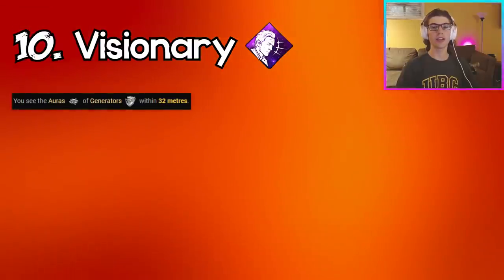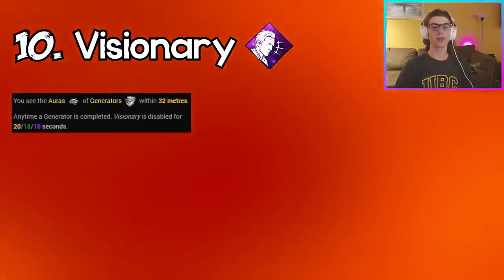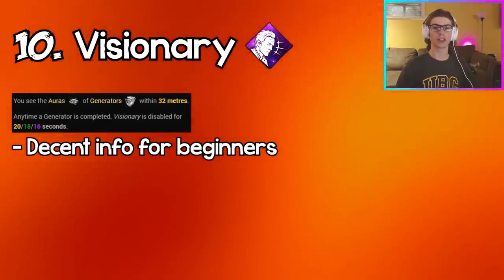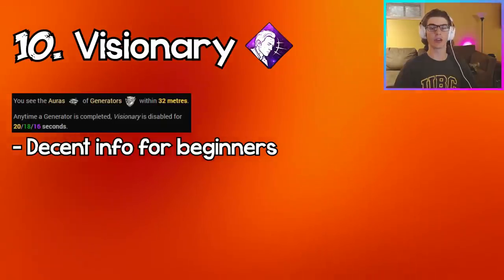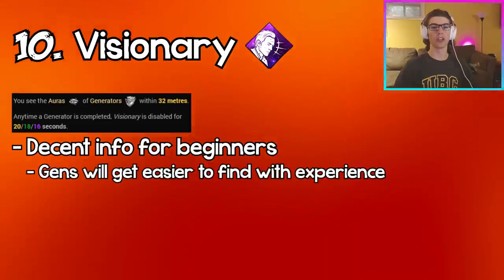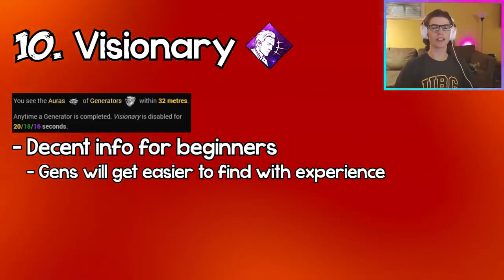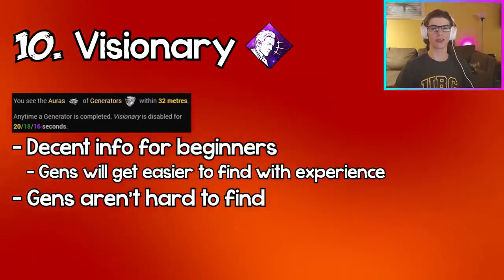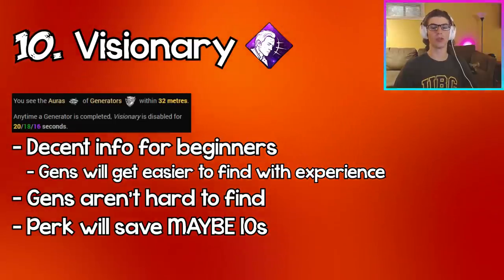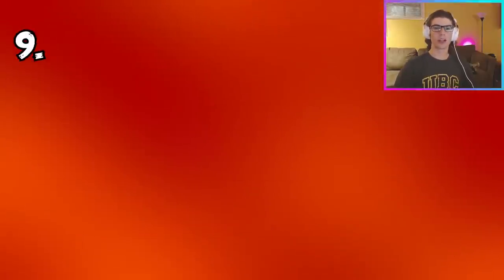Coming in at number 10 we have Visionary. Visionary lets you see the aura of all generators within 32 meters of you and has a cooldown every time a gen is finished. This perk is decent information when you're starting out and have no idea where the gens are, but once you start playing more you'll find gens quicker on your own. You're probably only saving yourself maybe 10 seconds — you can literally just look with your eyes to find gens.